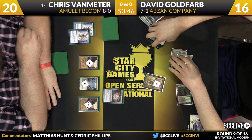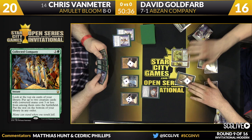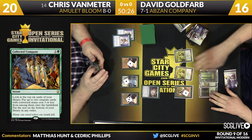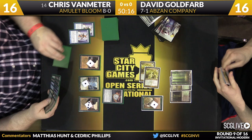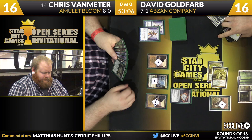Six cards is what Collected Company will look at. Two copies of Voice of Resurgence — you don't mind that too much. Two beaters is good; he needs a clock. That's four damage. That's not going to race the Hive Mind. If he can Chord into something like Viscera Seer and get both Voices to be elementals, it's possible he can improve his clock by a lot. Van Meter draws a copy of Azusa — a great card to draw, but it's not actually going to improve his clock. Chris is still better served by transmuting for that Pact and having the turn-5 kill.